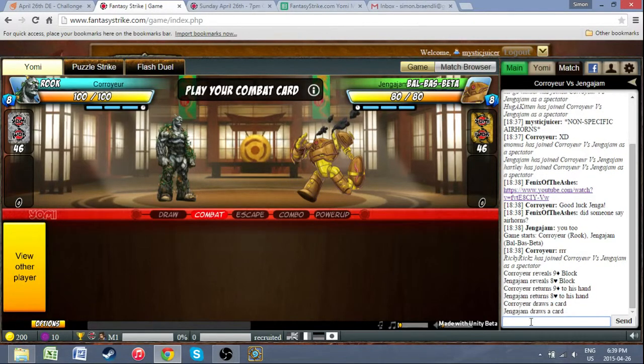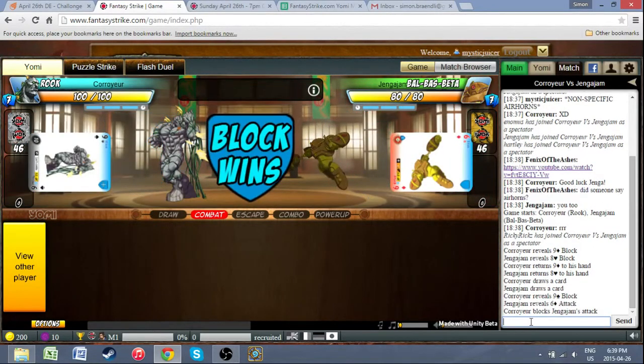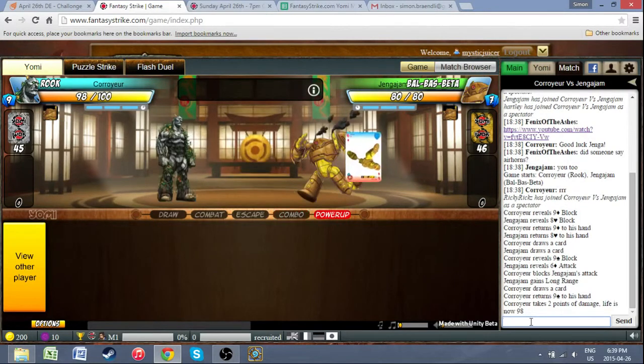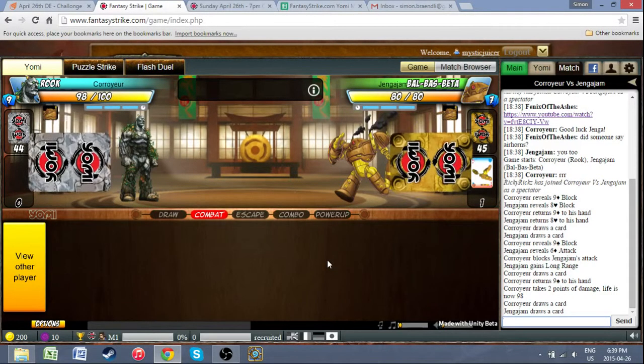Nice, I like the bold nine-nine block opening. Good conservative opening by Jankajam as well, with a block. Courier not giving anything away, just resigning himself to go into range — indicates he probably didn't have any face cards in hand, otherwise he probably would have played them.